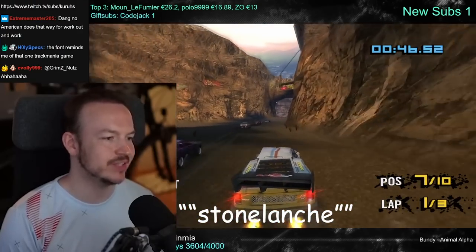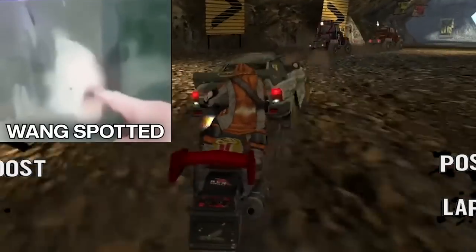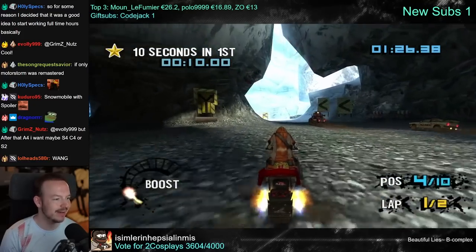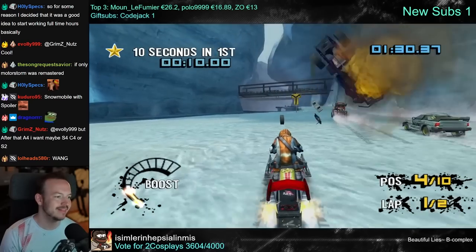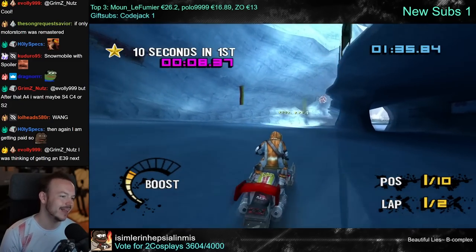Avalanche! Snowmobile with a spoiler — you would get some air behind the driver, not too much, but some. Also it looks cool. Every vehicle needs a spoiler.